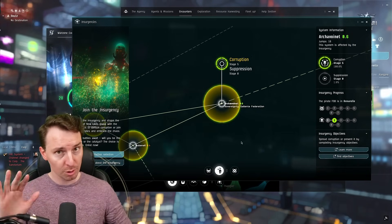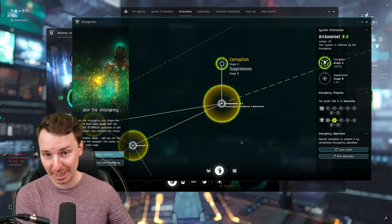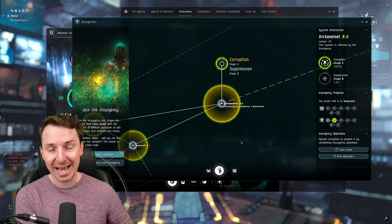Meaning gankers will not incur Concord's wrath in this system because it is at stage 5 corruption. Now, if you kill pods, Concord will still come after you. So if you're a miner or somebody doing mission running in this system, I suggest you leave and not do that for a while.